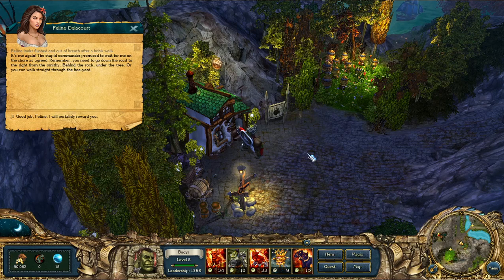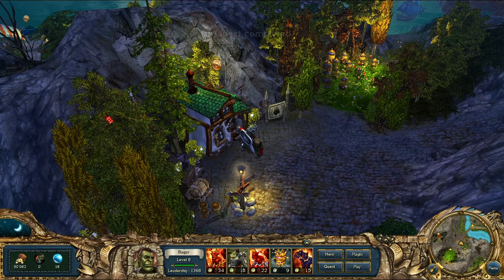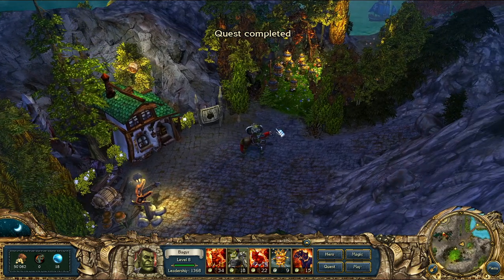Feline returns flushed and out of breath — the stupid commander has promised to wait for me on the shore, behind the rock under the tree, just down the road to the right from the smithy. Let's save. We're about 2x XP away from leveling up.